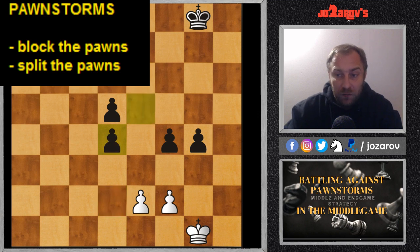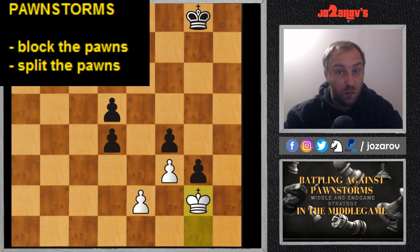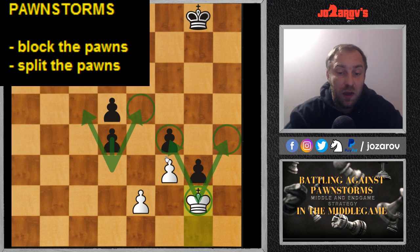After he takes d4, we can try the move f3, and after something like g3 we can go king to g2. Now we've created a blocking system and these pawns are immobile. We could try to place a knight here which creates powerful central control and also creates a blockade against the potential d3 move. We could also place our knight on g2, creating another blocking system while also attacking the f4 pawn. Now the position is not so dynamic from a pawn structure point of view.